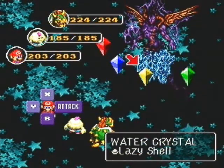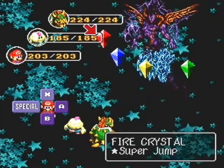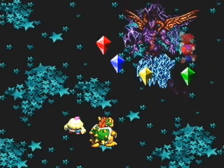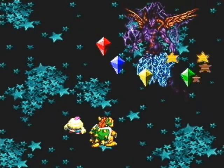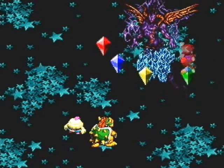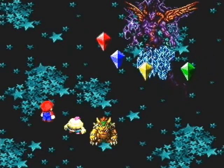Now that all the formal stuff is out of the way, let's get right into the battle. Let's go ahead and super jump the wind crystal, because it is definitely by far the weakest. You should probably take it out right away, plus it has an attack that can turn you into a mushroom and put you to sleep all at the same time. It's really scary.